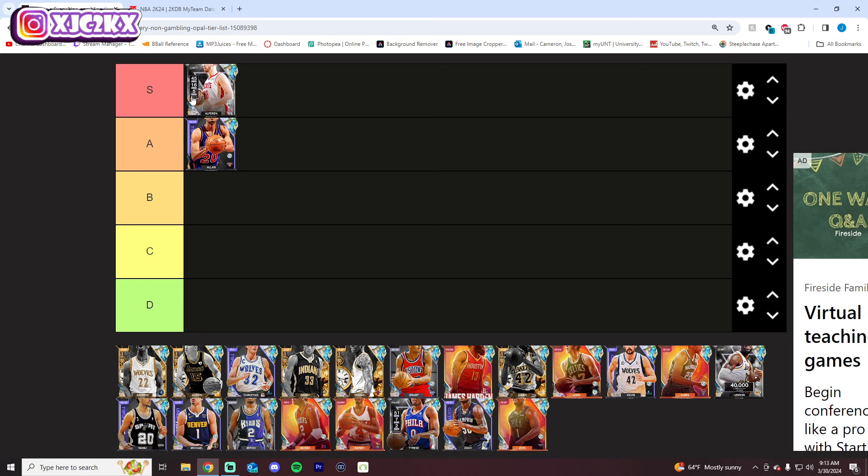I think Shingun goes S tier. He's like 6'11 at power forward with pretty close to perfect sigs — very good sigs. His release isn't perfect, but it's still usable. He's got super complete stats and badges, one of the most complete power forwards in the game, period, non-gambling or not. I think he's S tier.